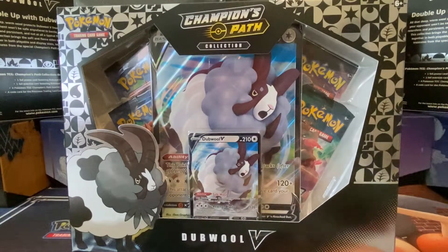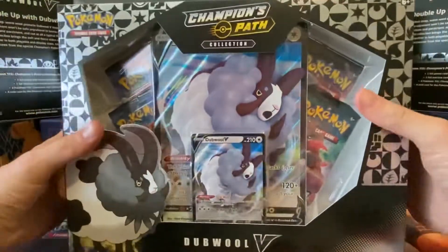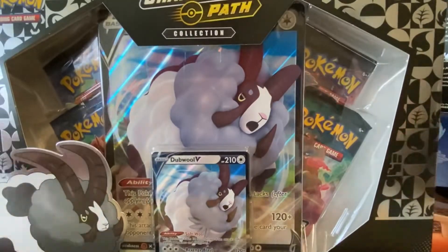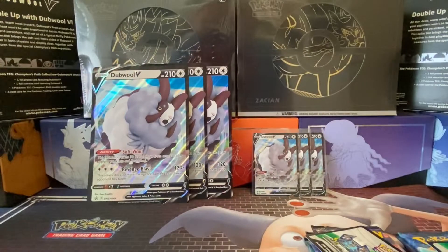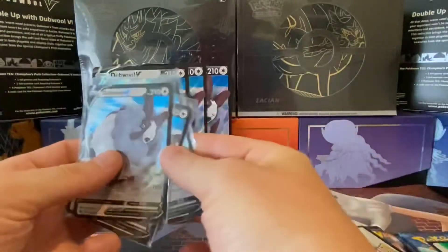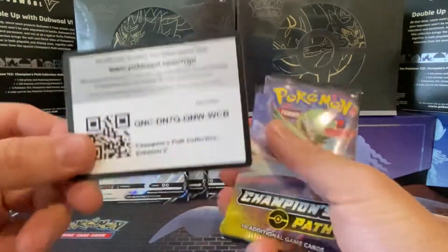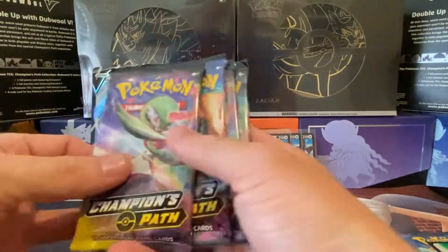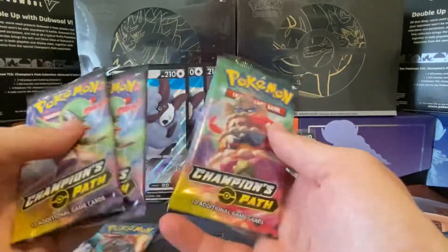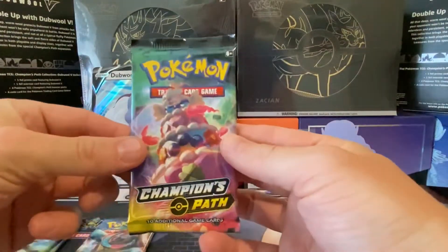Right, so how we doing? It's Alfie and we're back today with another pack opening. We've got some Champions Path double world boxes — we're gonna open three of them. As you can see in front, we've got 12 packs of Champions Path to get the promo cards. These are the packs we've got: Alcremie, a Dreadnought, and two Gardevoir packs.